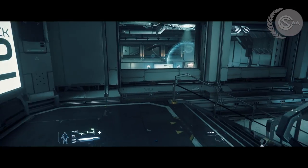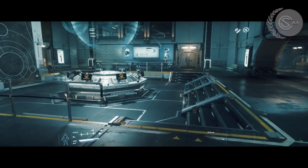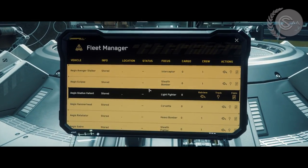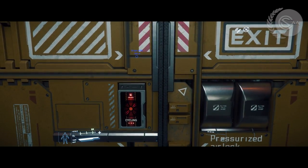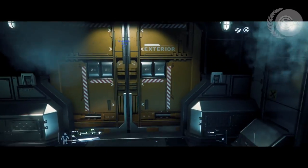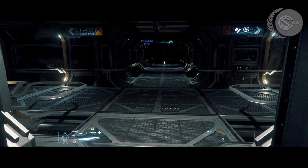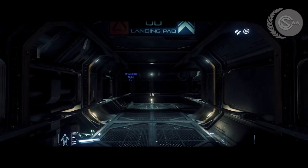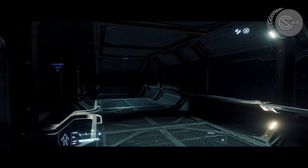Star Citizen 3.3.6 has hit the PU and it might be the best thing that's ever happened to those of us that love to alpha test the game. But it is by no means a way for people to get in and start playing as if it was a release. It is buggy, there are graphical glitches, frame rate slowdowns, and a whole bunch of things that aren't working — but we've been used to that since the beginning, and this is a huge step forward.